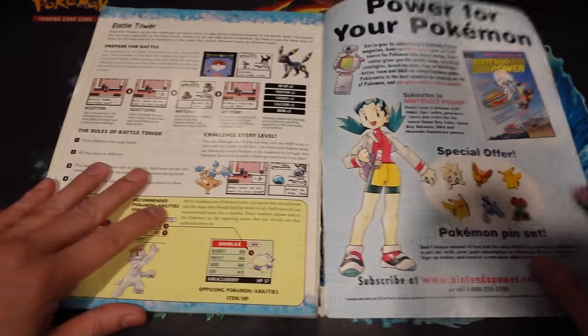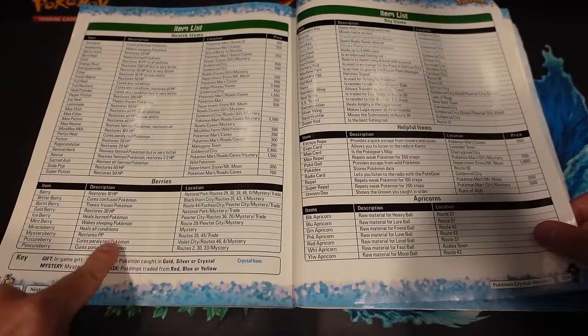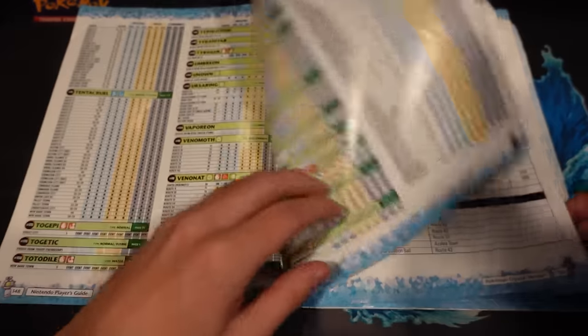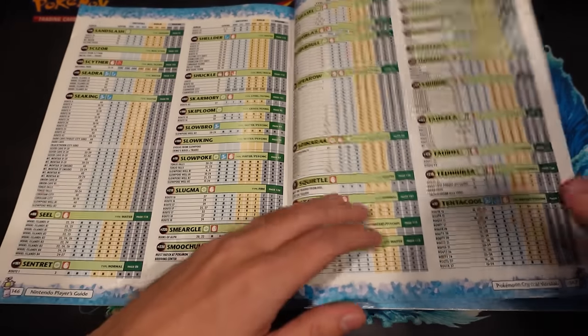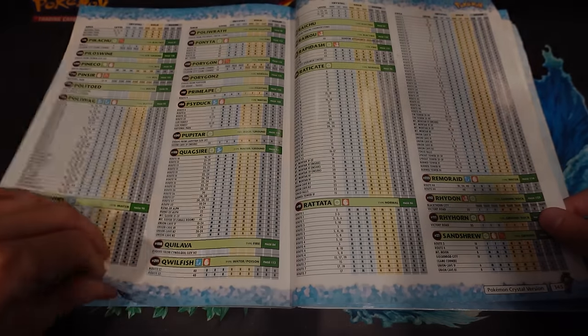As for the back section of the guide, here we have some information on the postgame and battle tower, a Pokedex, the berry section, and even where to find every Pokemon, which is very useful. With all that out of the way, let's load up a brand new save on Pokemon Crystal and hammer away at it to beat it exactly how Nintendo intended.